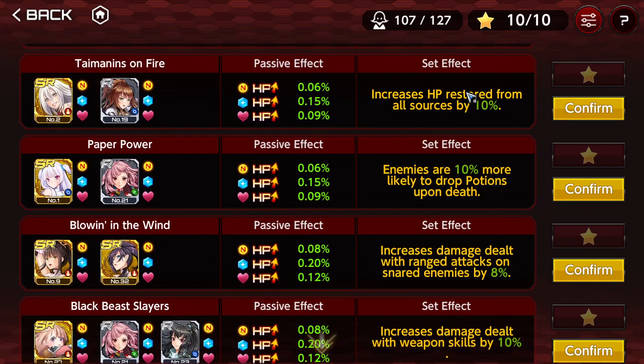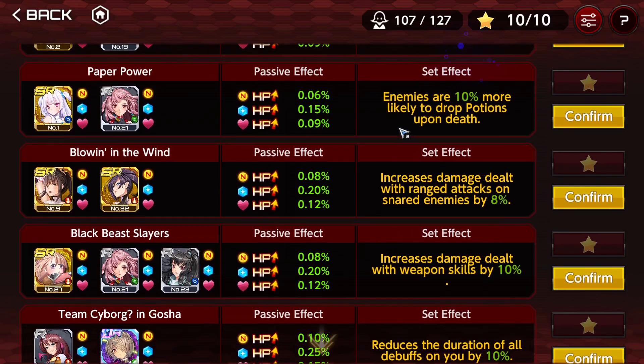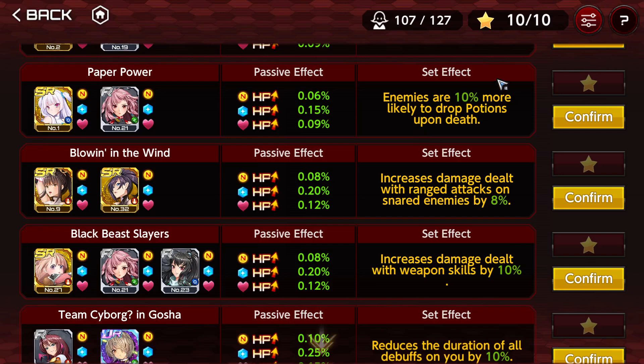Increased HP restoration — pretty bad. It is good for characters with regen effects like Shizuru, Emily, or Heiko, but characters with HP recovery based on a percentage of damage dealt don't need this. They need damage increase so that they heal more. Also, effects that increase the drop rate of something are pretty bad — do not even consider them.